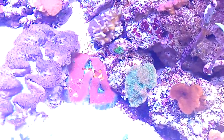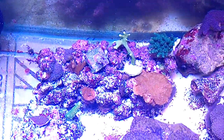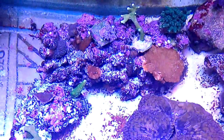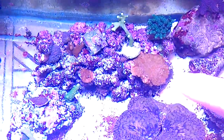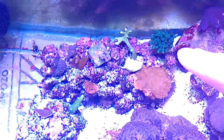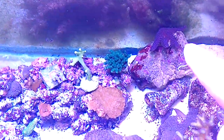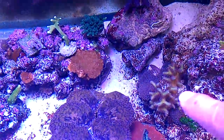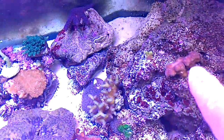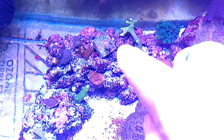Around the brain over here there's quite a bit of SPS. You remember this guy — he was the original orange monty. He started about that size, look how big he is now. That's a tabling. This is a purple slimer, you guys know that. Bird's nest of paradise, one of my favorites. Green slimer, deep acro. This is a rainbow stylo.